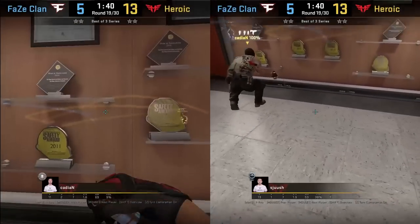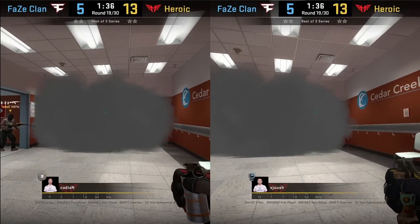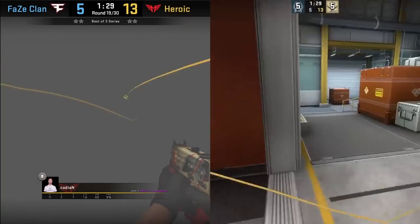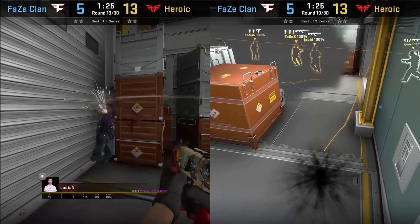The CT smoke off ramp — Heroic has two nade lineups here: the lurk smoke as well as the ramp flashes. These two in tandem allow you to pop through ramp and effectively take it, as we see ROPS get super-flashed.